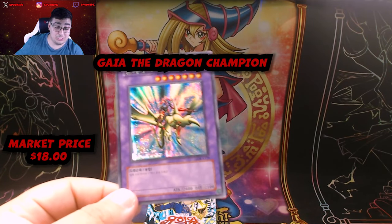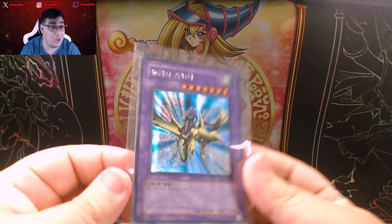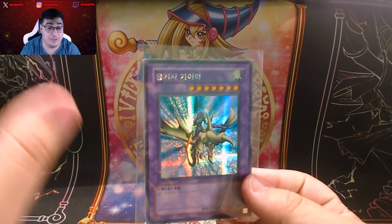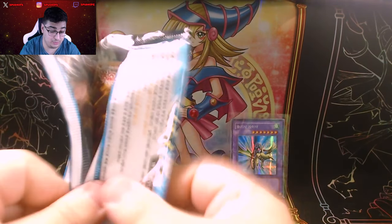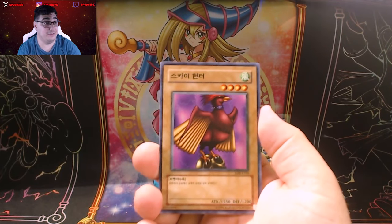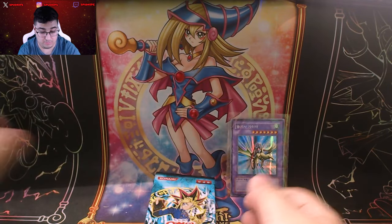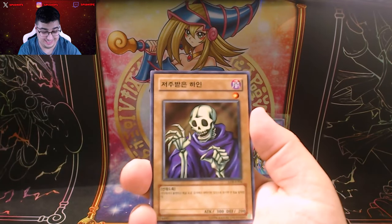The secret we needed to pull — we pulled! Is this the magic box? Is this going to be the Dark Magician? I take back everything I was saying. We pulled the second secret in LOB — this is the last secret we needed. If we can pull the Dark Magician, that completes the set on this box. Come on, Dark Magician! I definitely was not expecting that secret — not after how this box started.